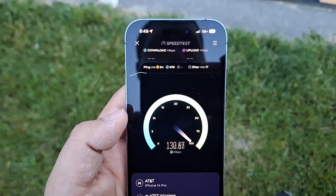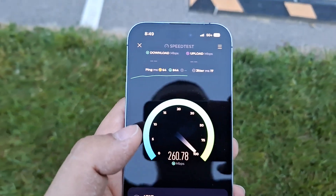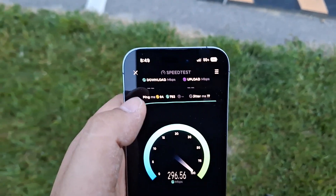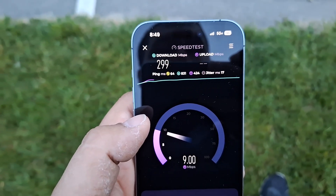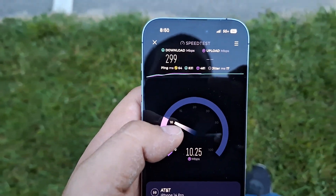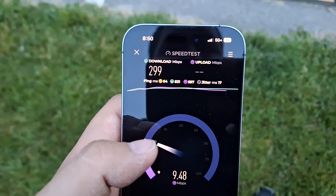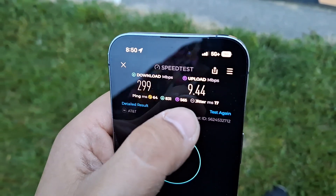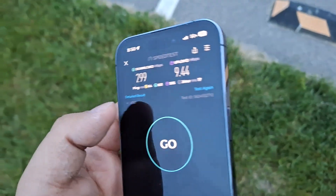All right, so we got 64 ping and 7 jitter, and you can see we are picking up 5G Plus. Now technically the S21 should get it too because it has n77 support — I'm surprised I didn't see the icon. Oh, we got 299 down, that's very good! And we're getting about 10 on the up, which isn't bad at all. 831 loaded ping on the download — not bad. 9.44 on the upload with 565 loaded ping.